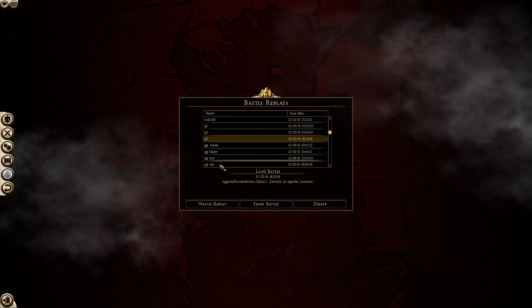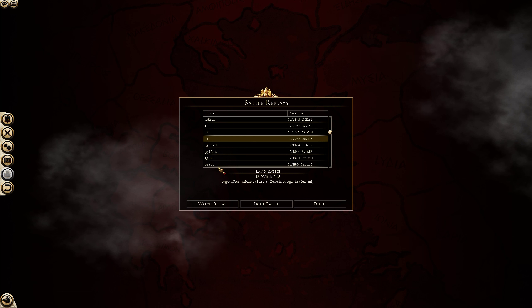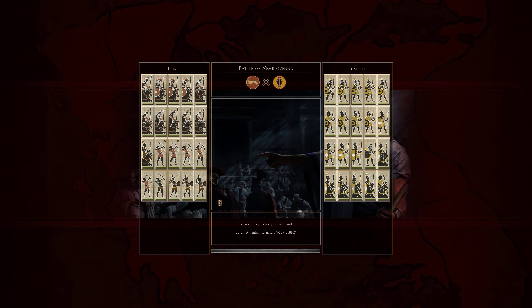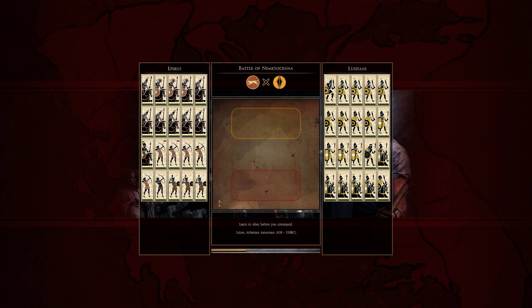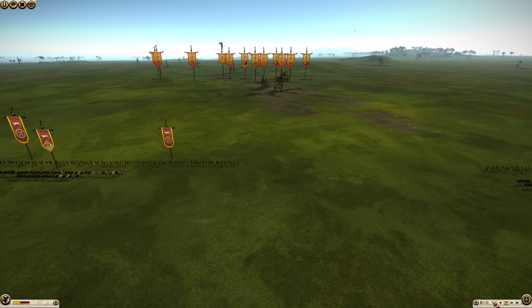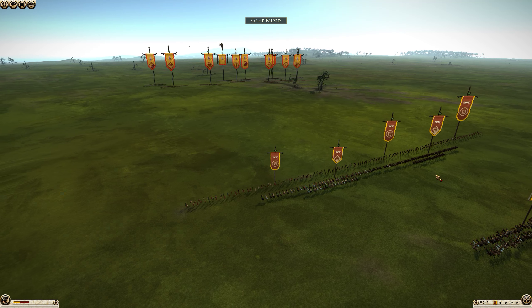This is game 3 between the Prussian Prince of the Agony Clan and Cluelin of Agartha. Since it worked so well bringing no infantry against Cluelin in the first battle, the Prussian Prince is going to try it again, this time with Epirus. And there are several problems with this.